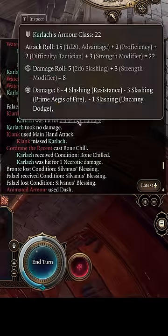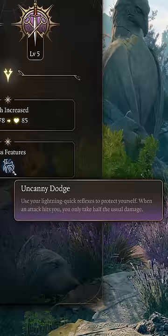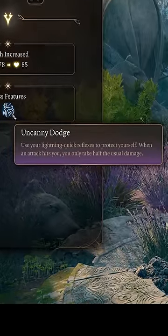You can reduce all damage by 75%. This can be done through a strange interaction between Uncanny Dodge and Bare Heart Rage. Uncanny Dodge is a toggleable passive gained by rogues at level 5, and allows the rogue to reduce incoming damage by 50% once per round.